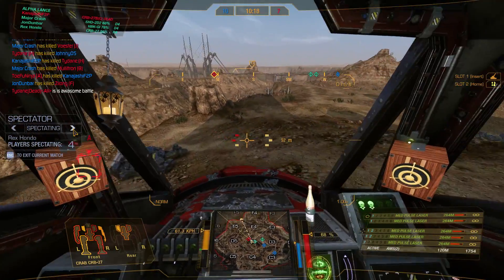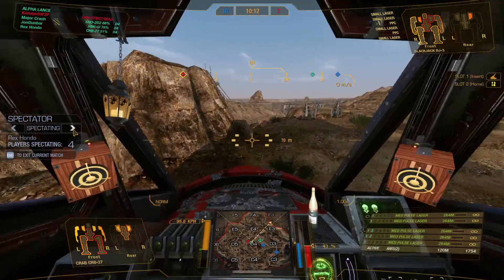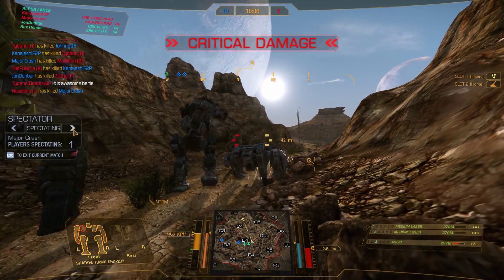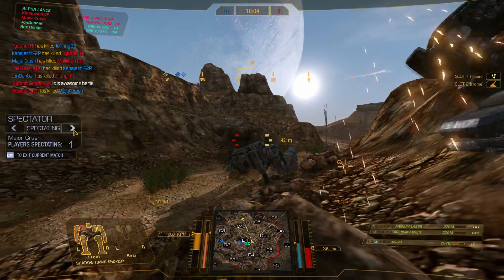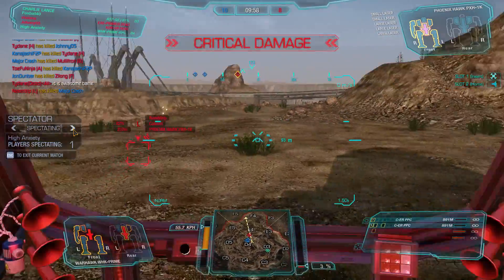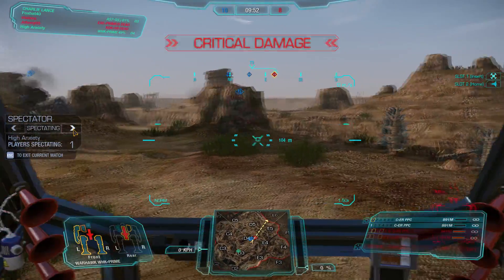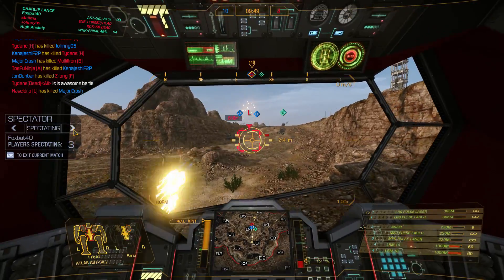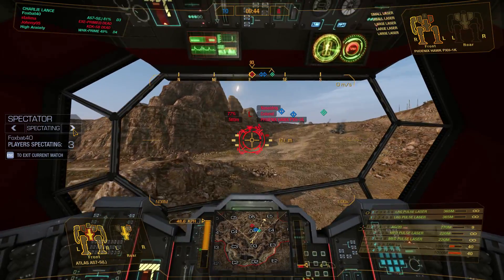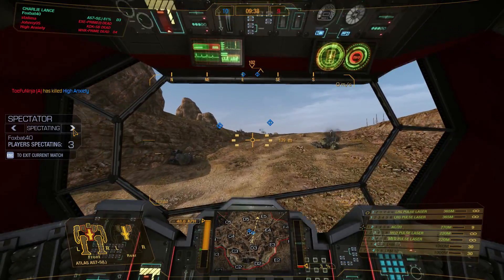There are only two opponents remaining - looks good for our team. We've got this Blackjack and probably the Dragon down there. I can't tell - I'll pop on the Shadowhawk. The Dragon should be dead and it looks like it's just a Phoenix Hawk and a Blackjack. But we do have a lot of damaged mechs - this Phoenix Hawk specifically is very well armored, and we have a lot of guys that are CT crit who could be destroyed by him.